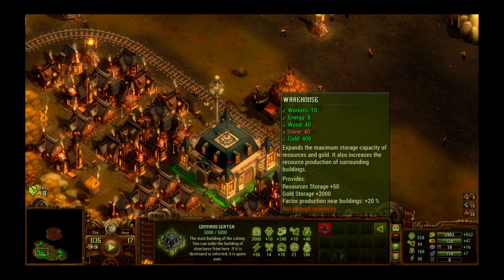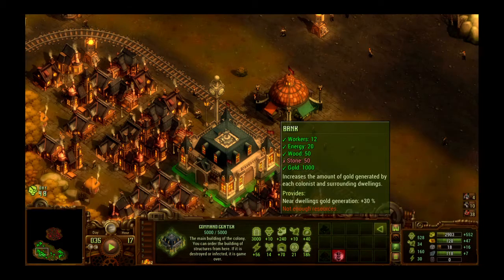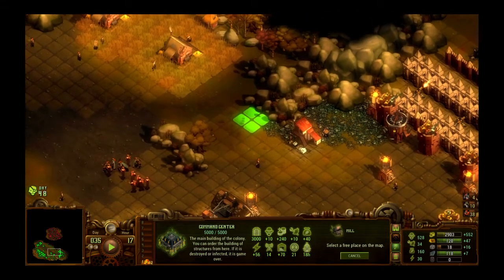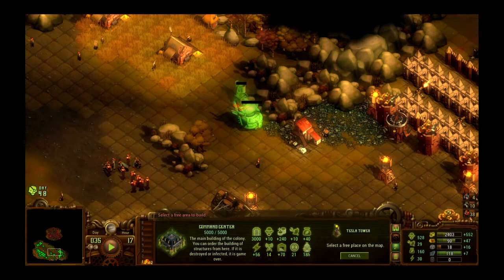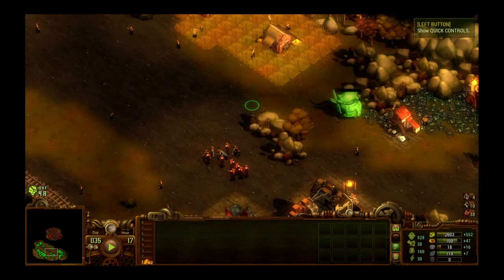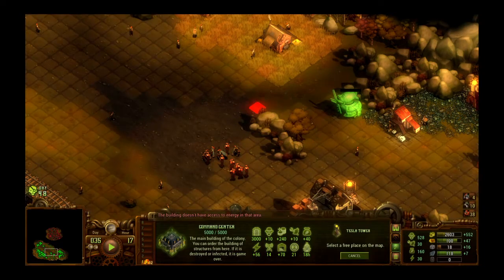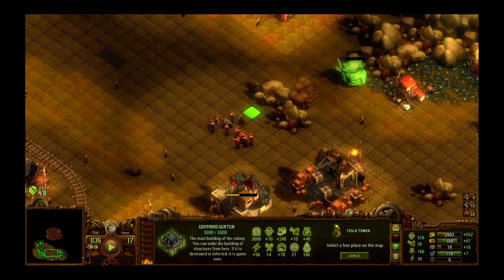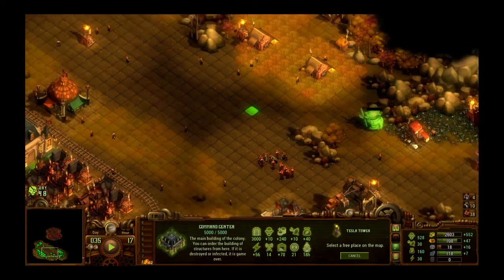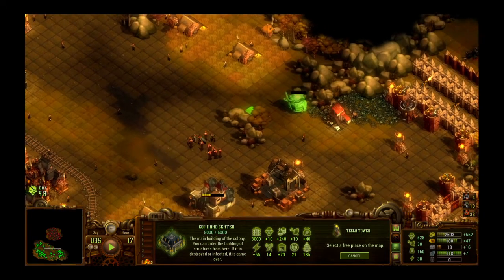I think it's time to look at building a bank. We need 1,000 gold — not a problem — 50 stone, which we can get easily; we're getting 16 stone every eight hours now. 50 wood, 20 energy, and 12 workers. We're going to come short on energy again as usual, so let's put another mill. We need to find a good spot for a tower that covers the whole area.